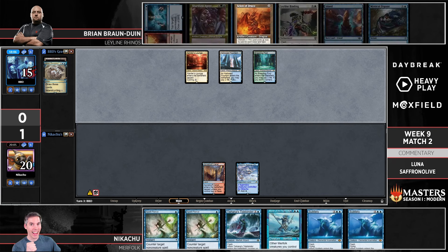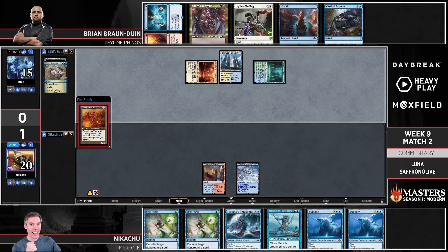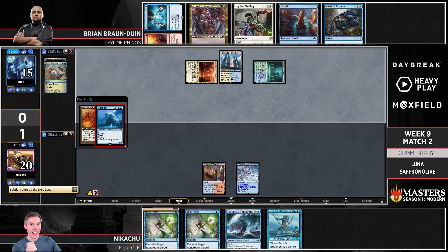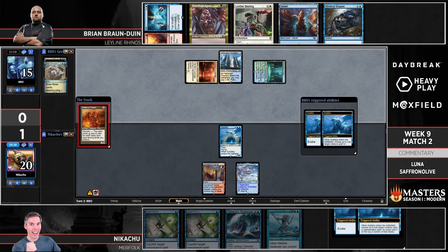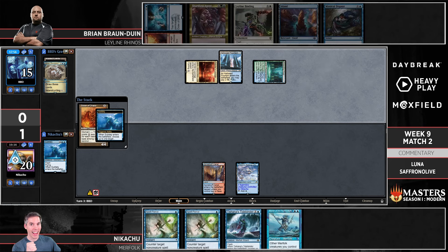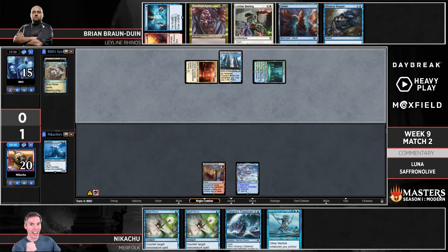Here comes the Dragon — Scion on the battlefield, no Leyline, so it's a fair-ish Scion of Draco — but still a 4/4 flyer with upsides. We're going to see a Subtlety — do you Dispute the Subtlety or just let it go? I kind of feel like I would let it go and recast it next turn. There's the Subtlety — BBD is not under any pressure at all. BBD is just going to put it back on top and try again next turn. Merfolk plays another two-mana lord.